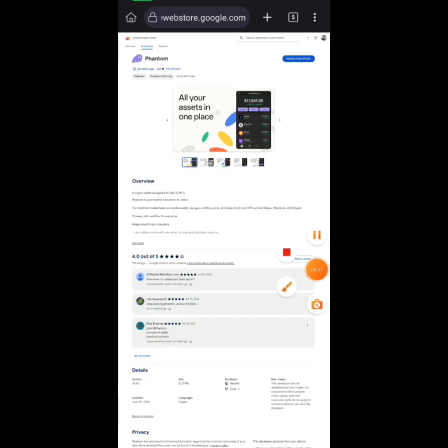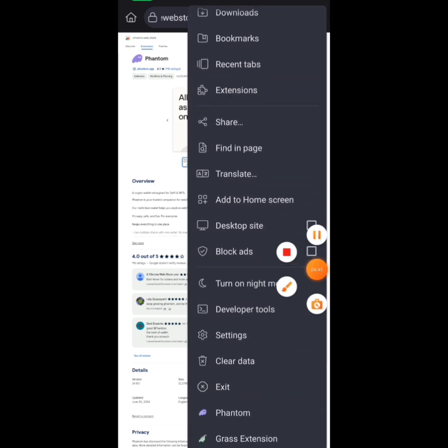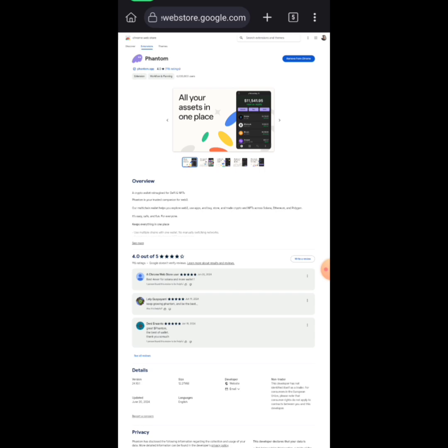Click on it, then click Add to Chrome. You can scroll down and see the Phantom wallet option. Once you click Add to Chrome, it will give you the option to import a wallet using your key phrase or create a new wallet if you don't already have a Phantom account.